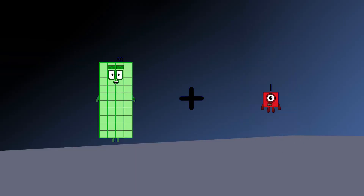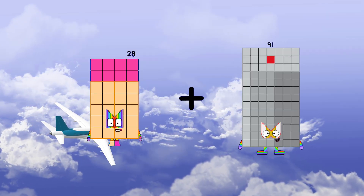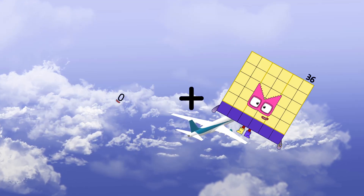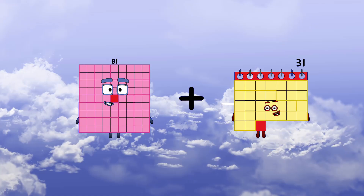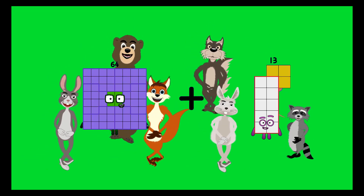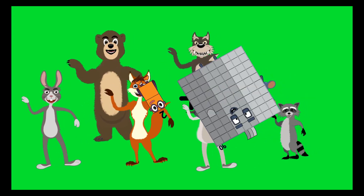Forty plus ninety-seven equals one hundred thirty-seven. Twenty-eight plus ninety-seven equals... 64 equals 92. 0 plus 36 equals 36. 81 plus 2 equals 83. 64 plus 28 equals 92. 2 plus 90 equals 92.